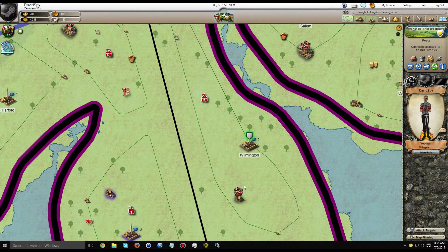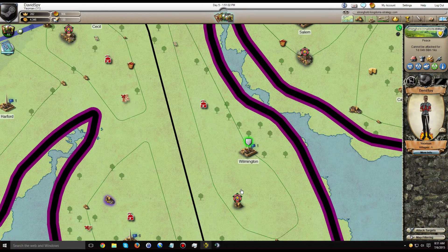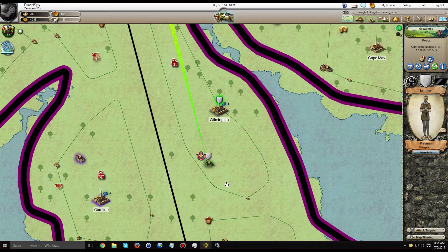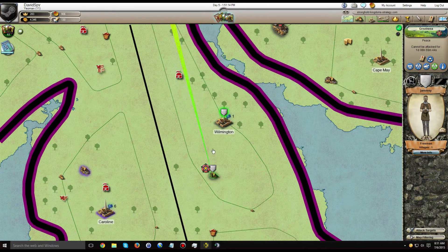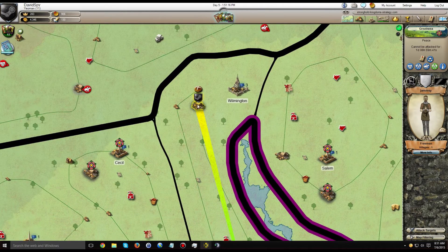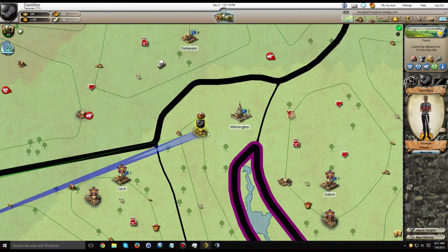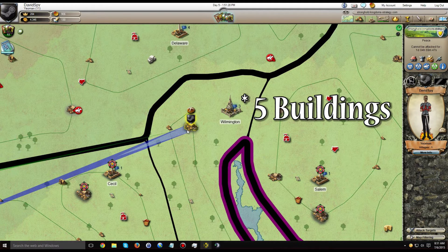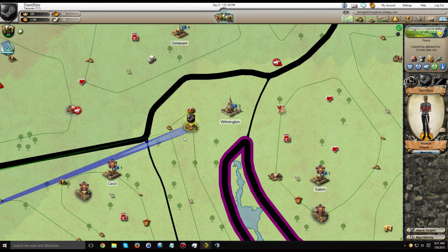I still haven't taken over the parish of Wilmington, although I likely will do so in the future — its current steward is only a freeman, they've been playing for roughly the same amount of time as me, and their village is pretty small, so apparently they're not logging in much anymore. If you look at my village, it has grown one size since yesterday, because the visual representation on the map only increases with every six buildings placed.